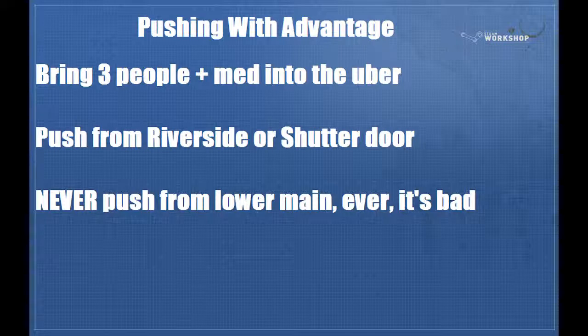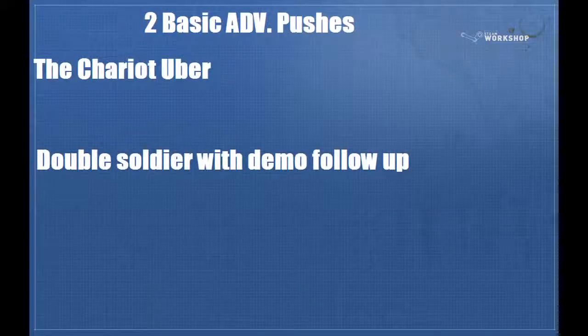You're going to want to go shutter door or Riverside, and never - even if they wiped over second and you're six up - never push through lower main. The third doorway, the bottom one that leads you to sneaky in the lower lobby, never go through that door. It's bad for you and you may end up losing because of it. The chariot uber through shutter door: all you'll do is have your pocket check the locker room, make sure that's all happy and trap free, then knock the trap down and shoot it with your bullet weapons, and go through the shutter door with your two scouts.